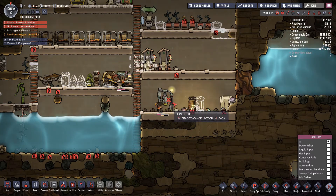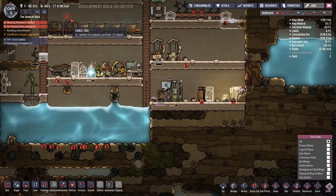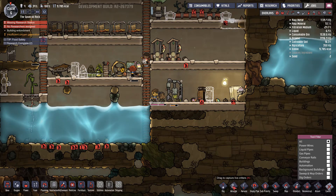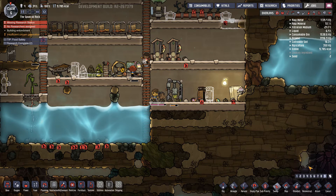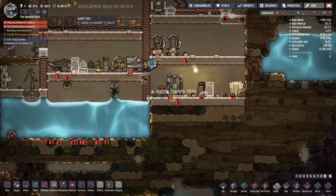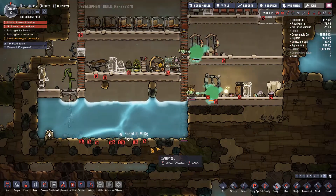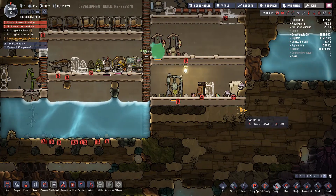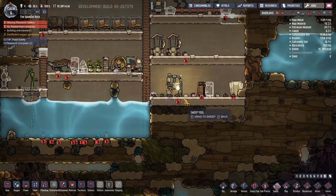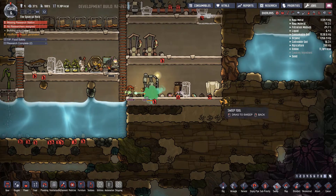He keeps making food - I guess I'm pretty much at around 10,000, so keep making food. But someone has to sweep the food. There we go - sweep that fast, because I believe it doesn't show here unless it's swept. Also these hatches - maybe I should kill them. They don't seem to be eating anything.